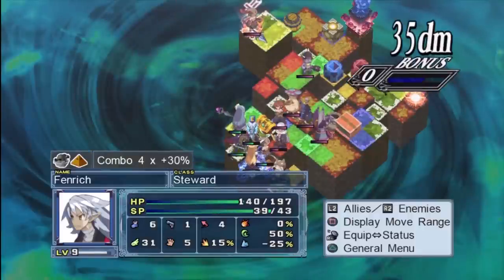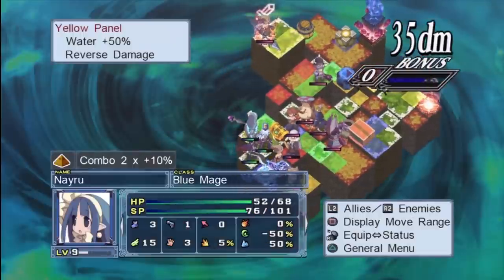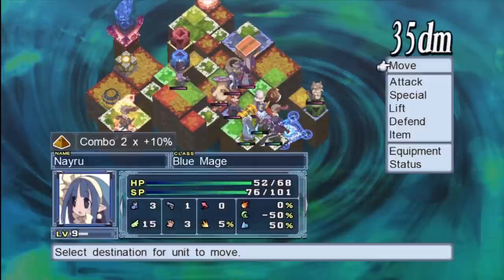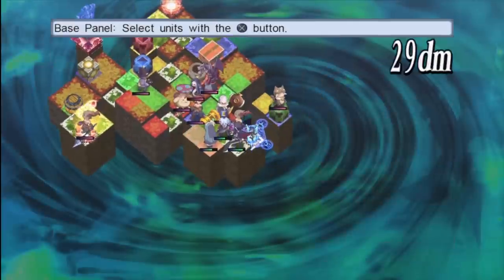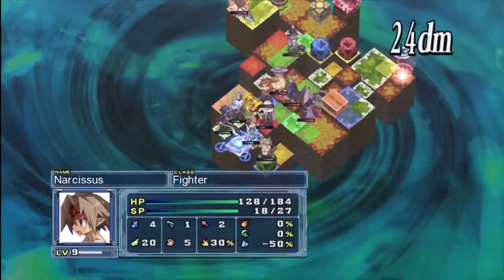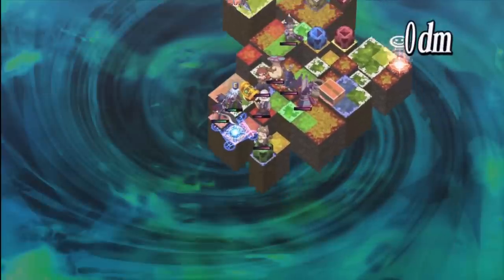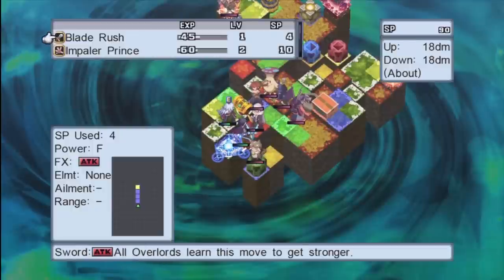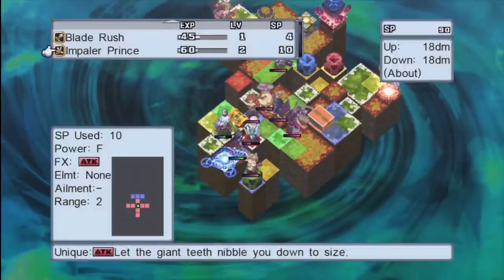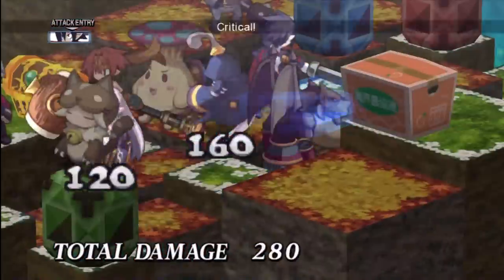Innocent farming is another part of this game that will drive you nuts if you care — though it's not really worth doing until the post-game. However, if you go into the item world and subdue an innocent, don't sell that weapon until you've moved the innocent to another weapon you're using. It's just a waste to sell it.